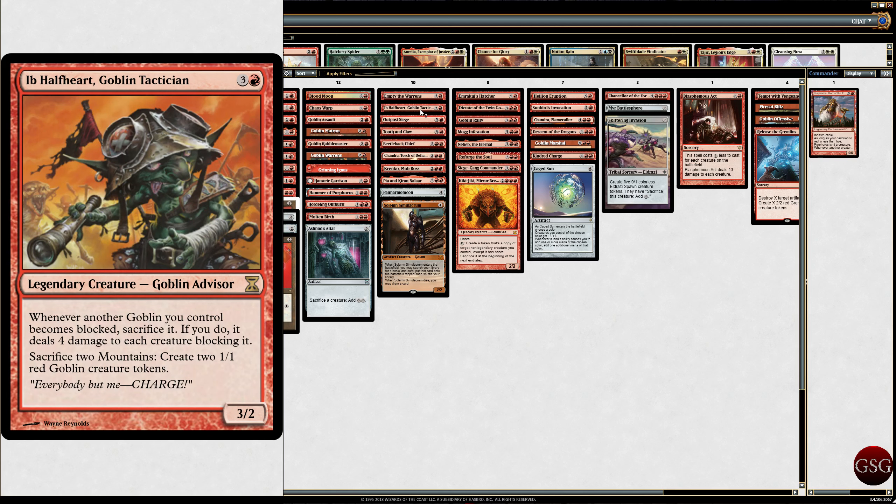We've got Ib Halfheart, Goblin Tactician — from Time Spiral, I think. Whenever another Goblin you control becomes blocked, sacrifice it. If you do, it deals 4 damage to each creature blocking it. So basically it turns all the Goblins into explosives. That's pretty good.